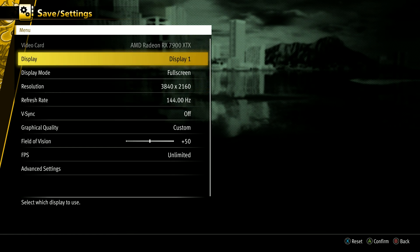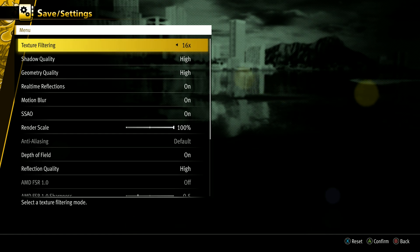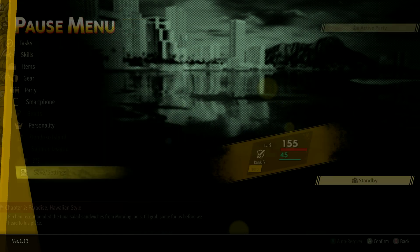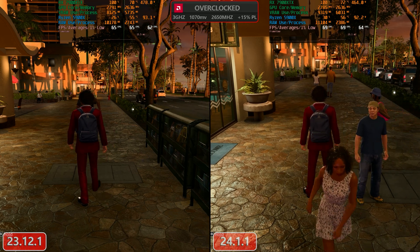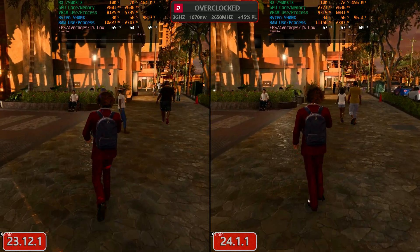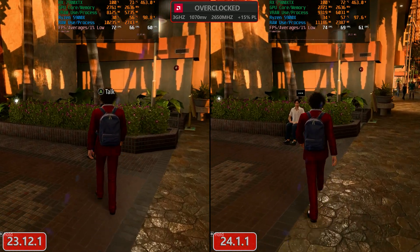We'll take a look at Infinite Wealth here and begin with the settings. I've set it to 4K with maxed out settings, using native AA FSR 3 for anti-aliasing. We're in Chapter 3, so we're in Hawaii in the game, where it's a little bit more demanding than it is in Japan — at least based on what I'm seeing.